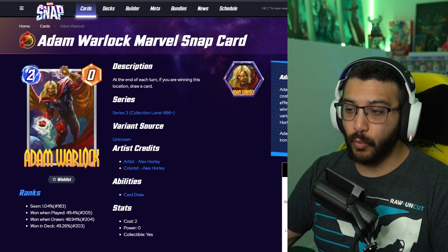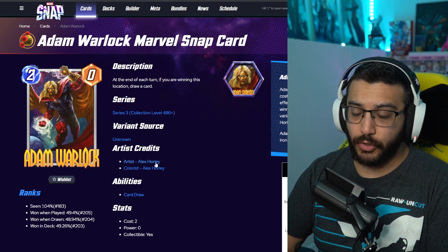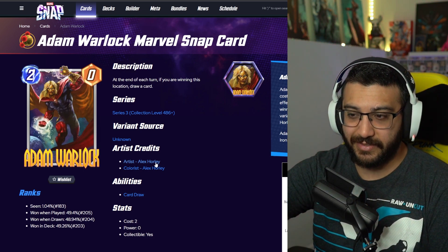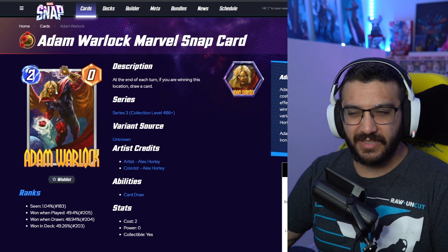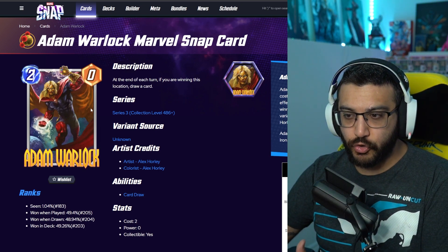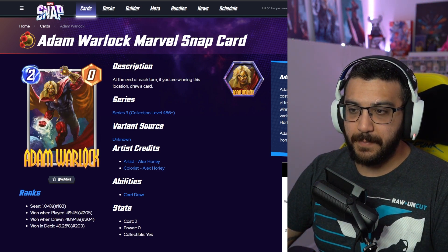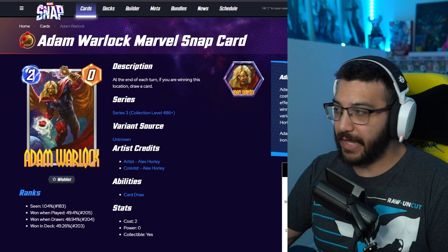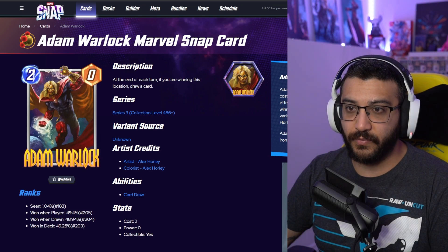Next, we've got Adam Warlock by Alex Horley. Alex Horley's variants don't really do it for me. I like the style — I could see people enjoying it — but he's just not for me. The face just feels a little bit off. I do like the art drawing style itself, but the faces of the characters don't do it for me. So this one, I don't want to spend too much time because I'm not the biggest fan. But it's not a bad one. This is going to be an ultimate variant — so 5,000 tokens for the Adam Warlock variant.